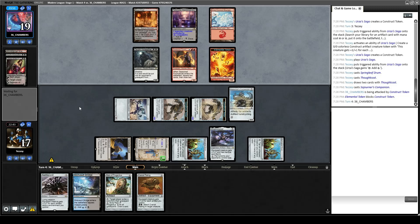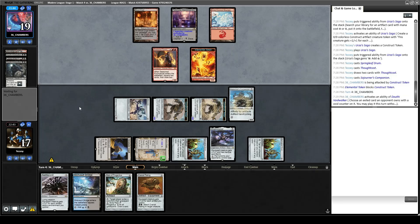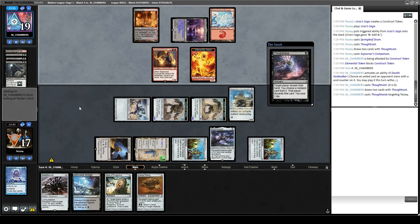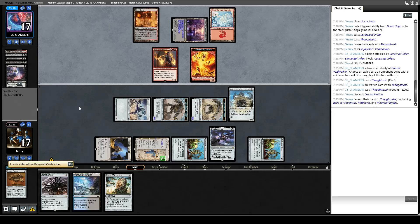Kolaghan's Command could be a decent way they get rid of Shadowspear. Opponent casts Thoughtcast — cashing in there. Dauthi Voidwalker probably means they don't have the action they need. They Thoughtseize us — that's fine, we have multiple scary cards: both Cranial Plating and Nettlecyst. Opponent takes Cranial Plating. That's fine.